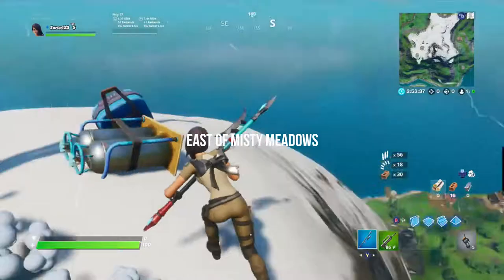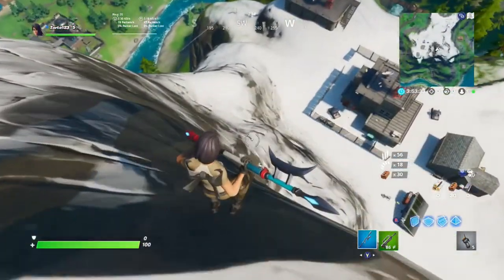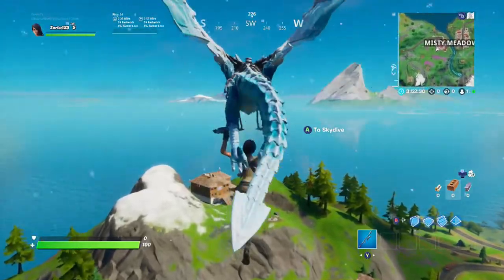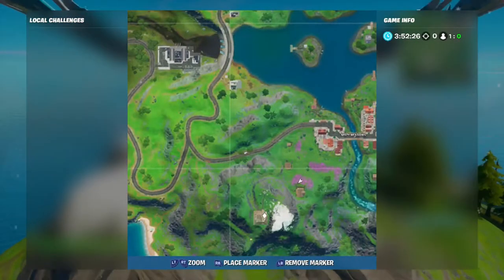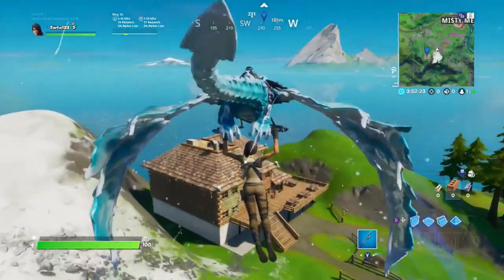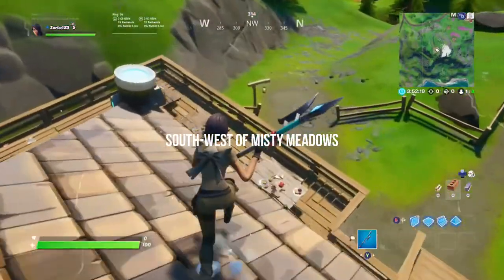Let's jump right into the next location, which will be at the Ski Resort. But remember guys, you have to land at these locations — you cannot run to them individually. The second location is located to the southwest of Misty Meadows. You guys can see it there on the map. You're going to land on top of the building and you should be good to go.